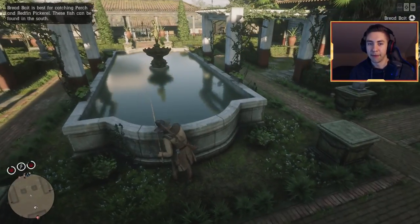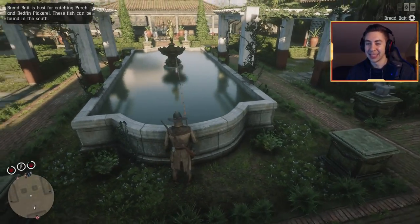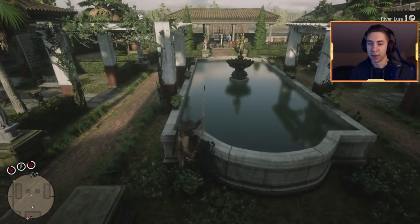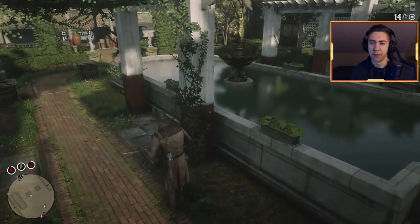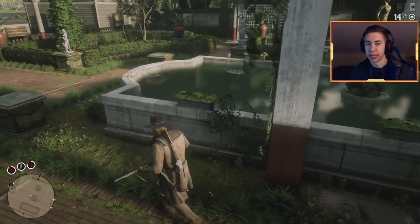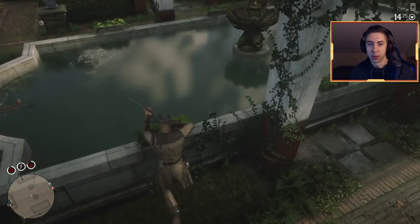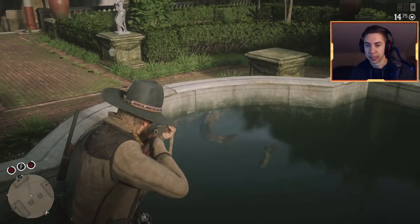You should see some fish appear in this pond — or this fountain, or whatever this thing is. Once they start appearing, give it a little second, let them do their thing, get ready to rock and roll. You want to use the varmint rifle or the bow — so you don't damage the fish. Again we got the sturgeons and we got the rock bass, or the smallmouth bass I believe, which is two bucks. Some of the best fish already off the bat.